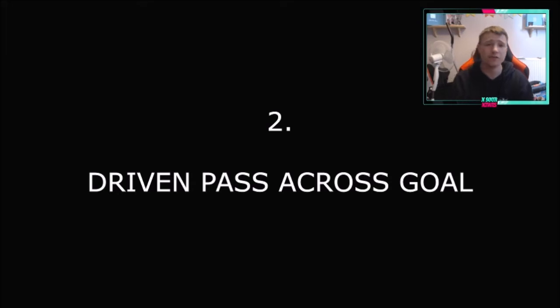At number 2, we have the driven pass across goal. This goes way back to FIFA 19, FIFA 20, and FIFA 18. You get the ball out wide, run to the byline, and whack it in the middle — RB+A or R1+X on PlayStation, RB+A on Xbox. Literally just run down the line, RB+A, and shoot first time. First time shots when you're passing across goal on this game are so good. I'm going to show you a few clips. If you shoot normally, shooting's not that great, but off an RB+A it flies into the top corner.